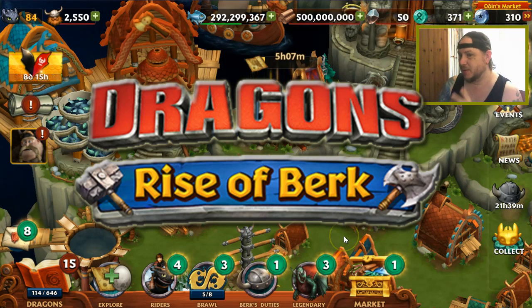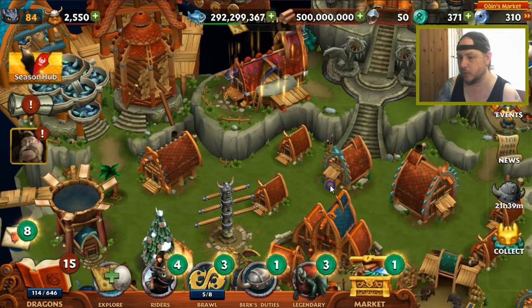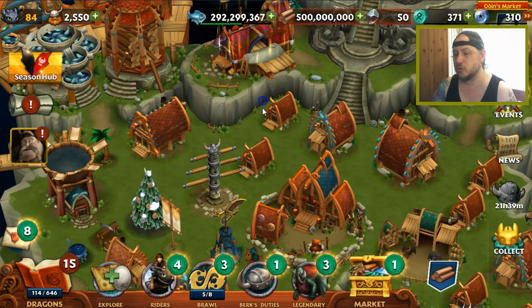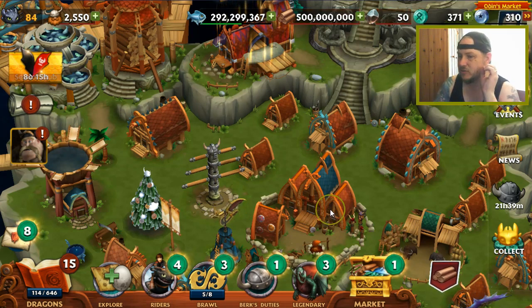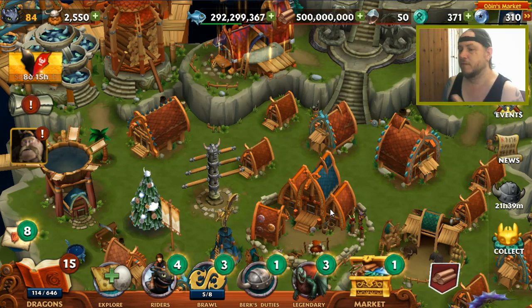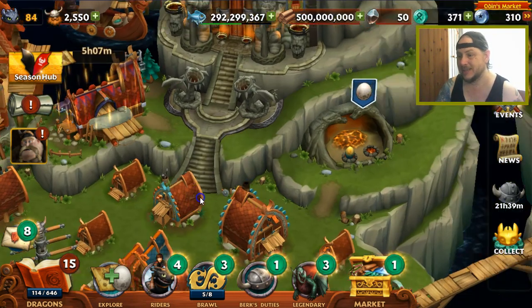We've got a Seasonal Pack today, but the big thing is we've had a new update and they've brought in a new game mechanic. I haven't tried it yet, but reading the details on the forum, it sounds very similar to WWE Supercard — where you could take cards you've collected, throw them into a Fusion, and get a new card out of it. It sounds like they've done that here: you take your dragons, your duplicates you don't need anymore, throw them into some sort of Fusion, and out comes a new Dragon.